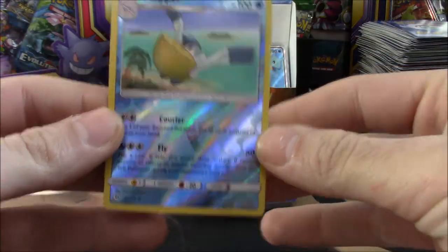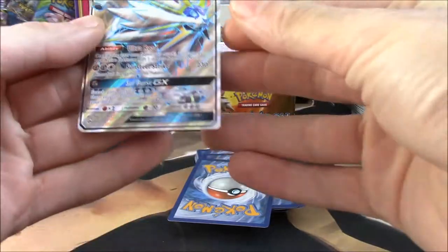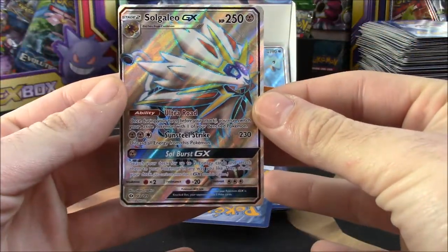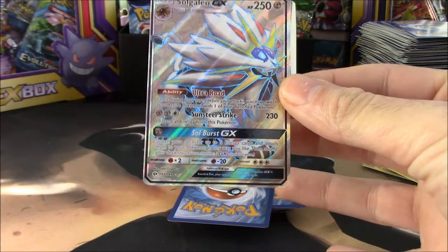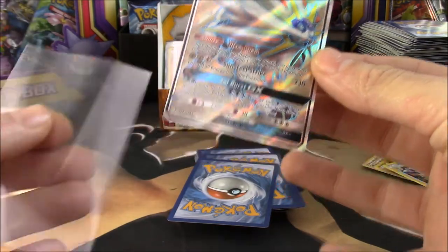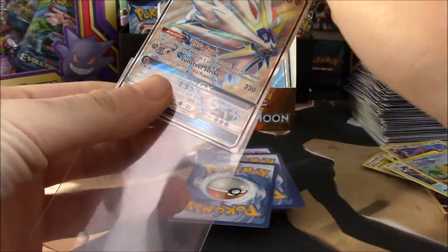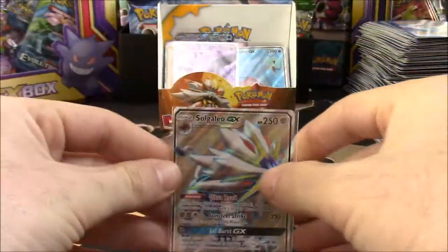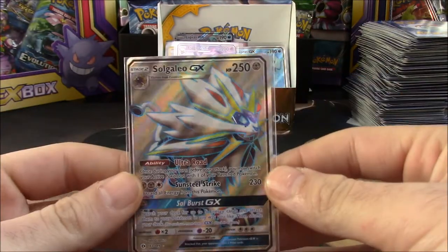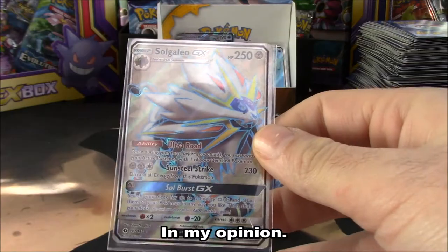We have a Pelipper — that's a reverse. And next up... yes! Oh, we did it! Guys, we pulled the Solgaleo GX full art! It finally happened on the channel! I have confirmed that this is the most beautiful card in the set — look at that thing, man. Solgaleo GX, finally! I've been waiting for this for a while now.